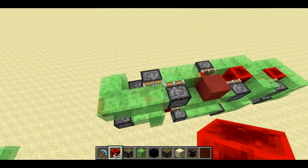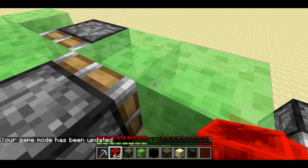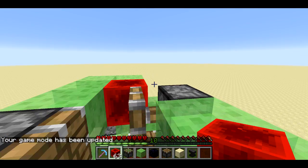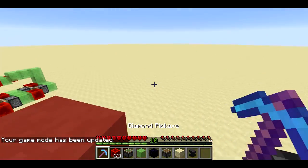So this does work in survival. If I hop in right here and go to game mode zero, then if I put a redstone block over here I'll be pushed along. You can see I'm traveling along in this direction — everything is great.